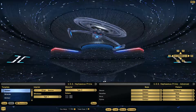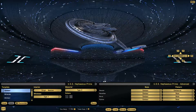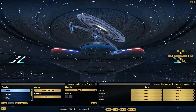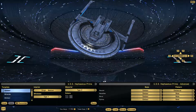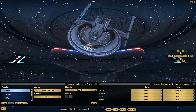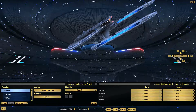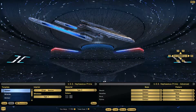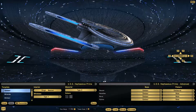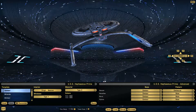Moving on to the Centaur, which I believe was seen at some points in the show. It's got a more widespread pylon arrangement. The torpedo launchers are underslung along with the deflector. You can see the escape pods lining the front of it, and the bridge is right there — kind of unassuming, which I guess helps. I've never understood why the Federation puts their bridges where they're easiest to hit. The nacelles are long and spindly, and I kind of feel like it looks like a sled.